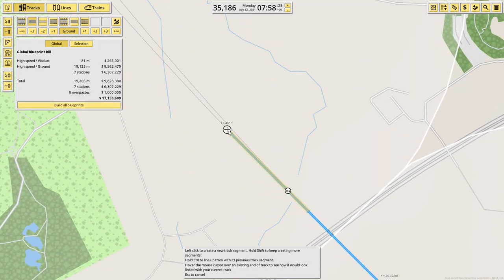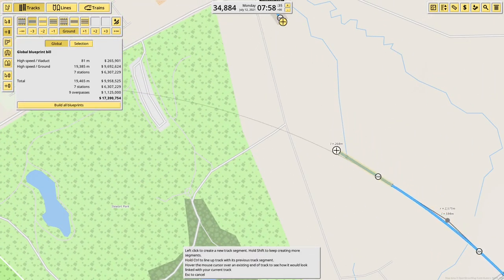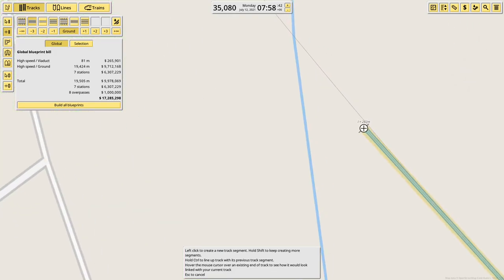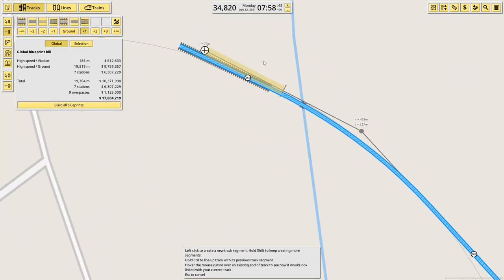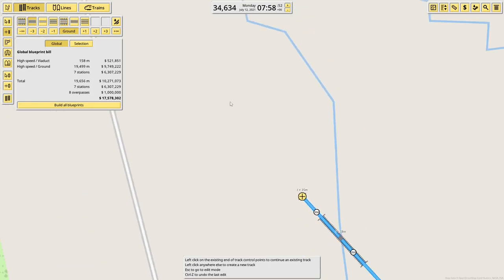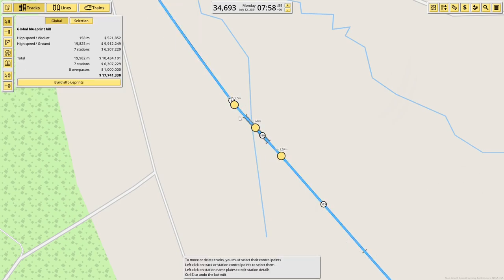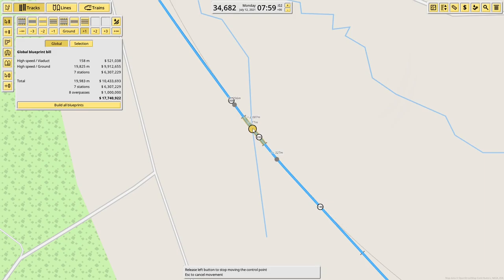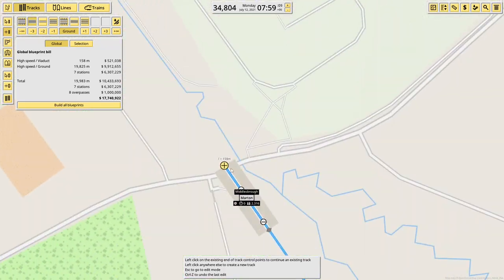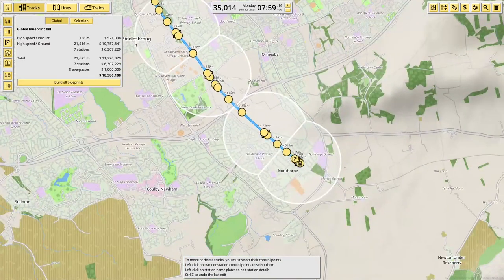Continuing up we come through that gap but then how do I get across that river? The map reckons I just go straight across, which is fine but it does require a viaduct. Luckily I now know that if you hold Control it snaps to a straight, which makes viaducts a lot less ugly. I have to make that one on a curve anyway, so it only serves so much purpose. Then we come out of Marton to James Cook. Sorted - we've made it to Nunthorpe.